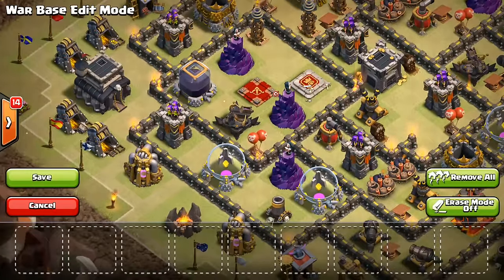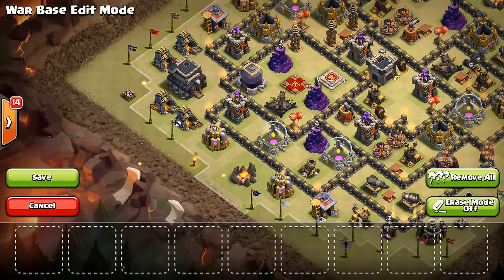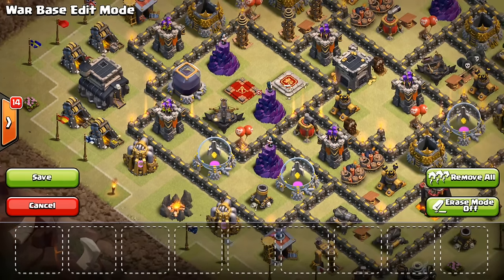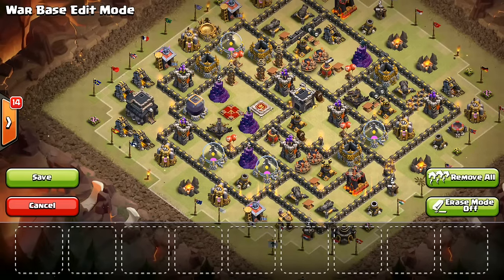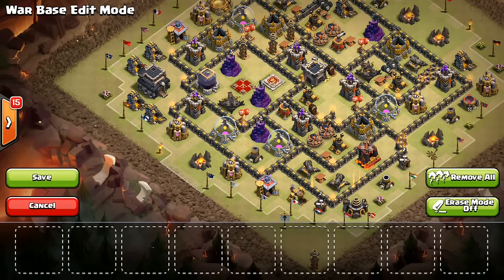Another thing is putting HP kind of by the queen. At Town Hall 9, obviously the queen's going to be offset in pretty much all bases, and this just makes it harder because a lot of times people with a queen walk or with their kill squad will try to come directly for your queen. If you can put some HP there, it's going to take them a while to create the funnel and actually get to your queen. They're probably going to have to come across the other part of the base, and that's going to take up a lot of time because it'll be a big kill squad, making it harder to do it all in time. So put HP by your queen, defending her from the side that she's exposed to.